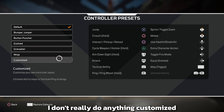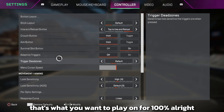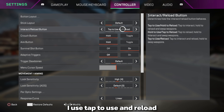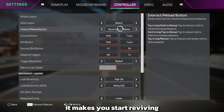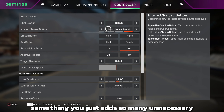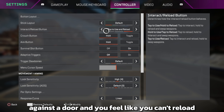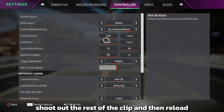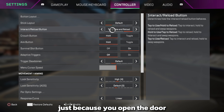Now for controller settings: button layout I keep on default, but this is preference — whatever feels good for you. Stick layout default. I use tap to use and reload, similar to the contextual tap setting in Warzone. Hold to use can cause problems like when you're behind a knocked teammate trying to reload — it starts a revive instead. Hold to reload has the same issue, adding unnecessary unfortunate situations.